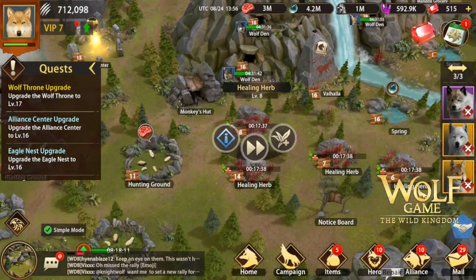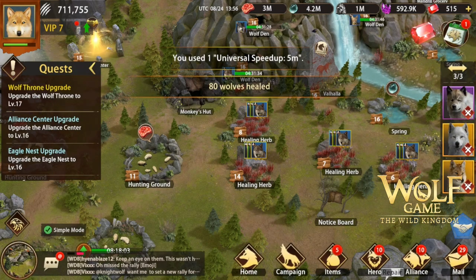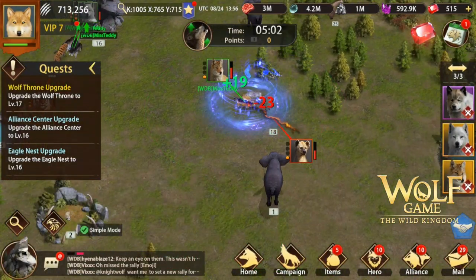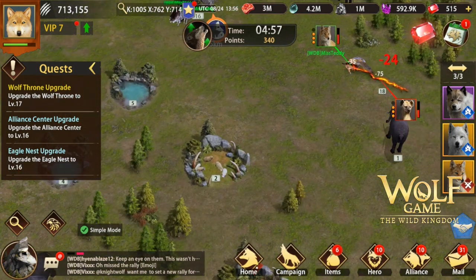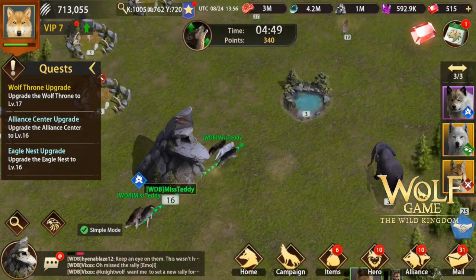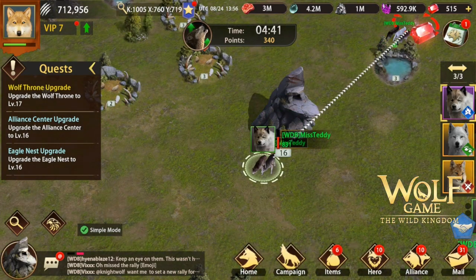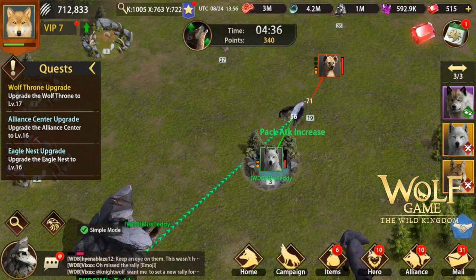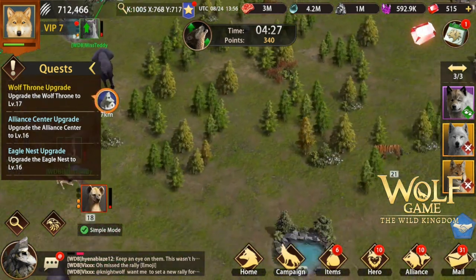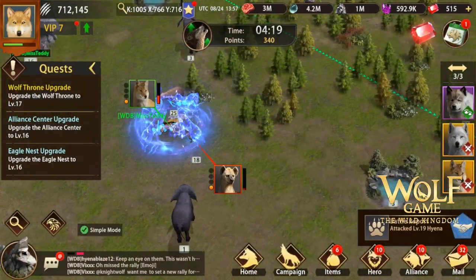Aside from points and chests, you can also get additional rewards by ranking up. The stronger you are, the more troops you have, and the higher quality your troops, the higher level animals you can kill, giving you more points. In my case my throne is only level 16 and I don't have a lot of troops yet because I've been waiting to unlock tier 3 troops before starting to train them.